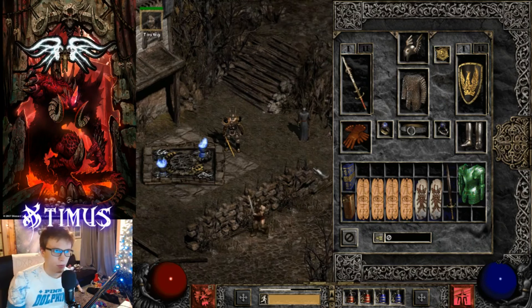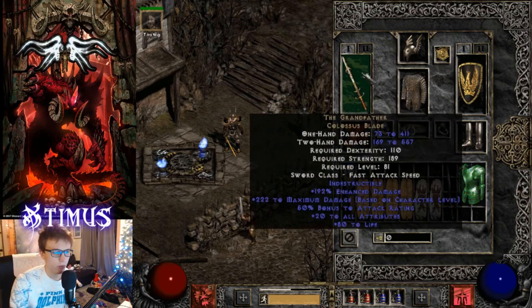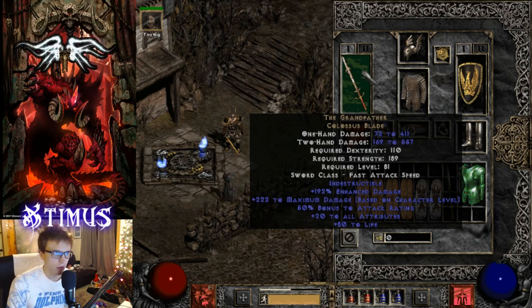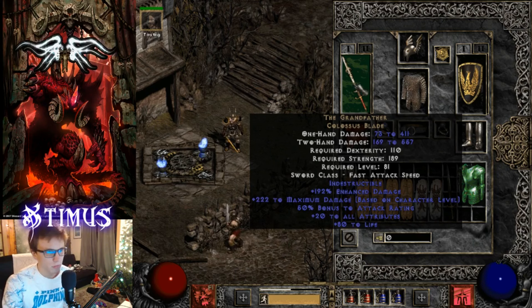The most valuable item from this build is probably the Grandfather sword. This was one of the most valuable and rare items in 2000 and 2001 - it was just very hard to come by. It was almost unheard of to have an item like this; it was right up there with items like the Windforce bow. You were basically a god if you had a weapon like this. A lot of these items were really hard to come by - nowadays they're not very valuable, but back in the day everything on this build was basically as good as it gets, unless you had bugged or duped items.